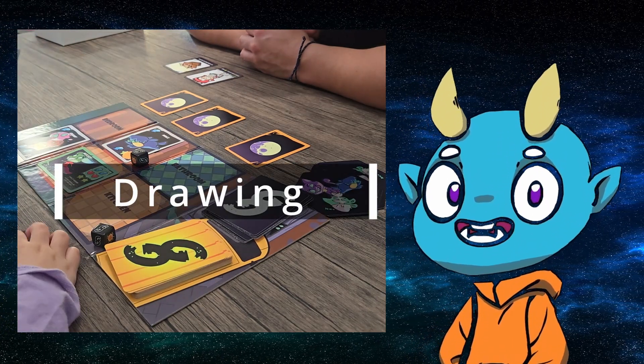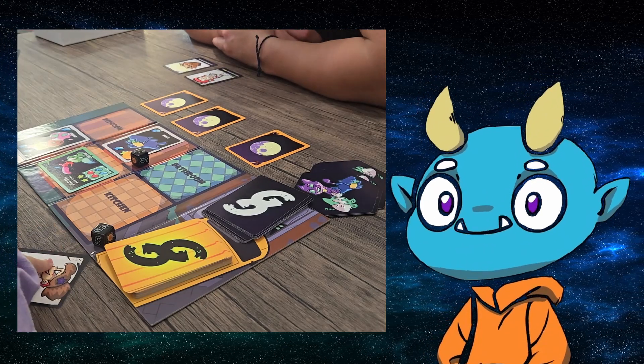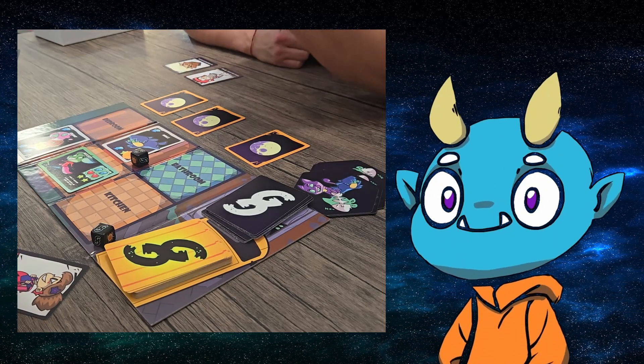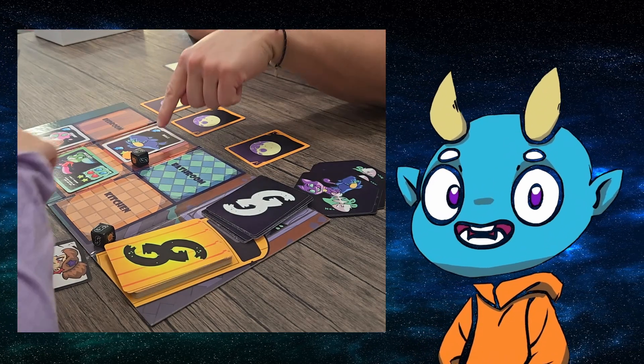Next is the drawing phase. Draw the top card from the gear deck and add it to your hand. If the gear deck runs out, shuffle the discards to make a new one. There is no limit to the number of cards you can have in your hand.